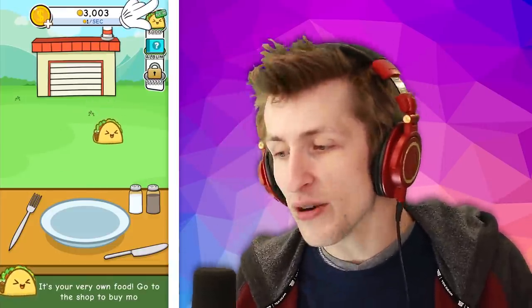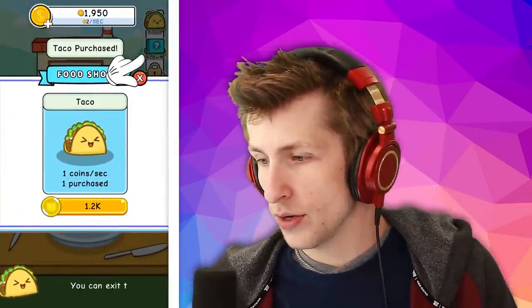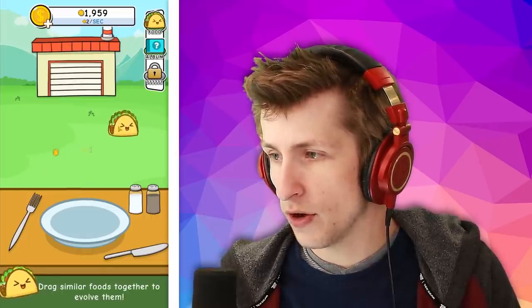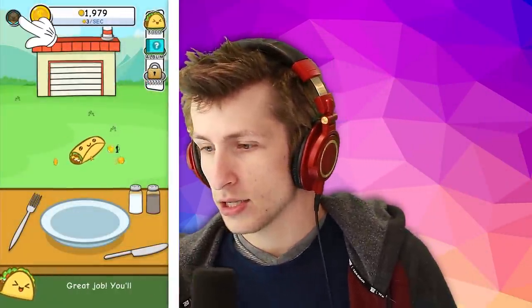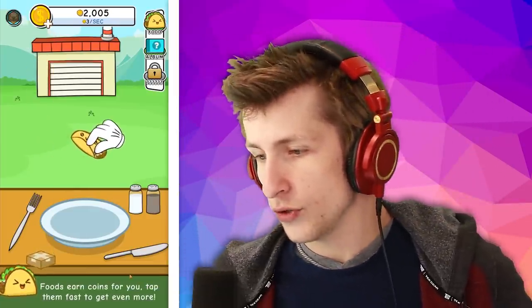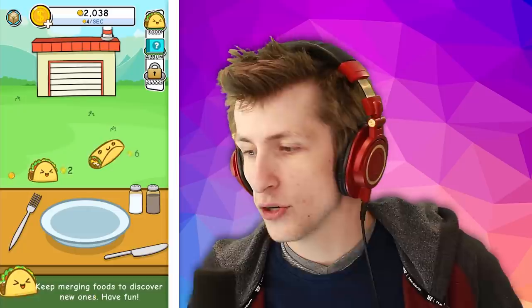So we click on it and it says 'it's your very own food, go to the shop to buy more.' If we go to the shop, we can buy more — tap the price tag to buy it. Now drag similar foods together to evolve them. So if you do get a burrito, nice! I can click on it to make money. Foods earn coins for you; tap them fast to get even more. There's a present — oh, I got another taco! Keep merging foods to discover new ones.